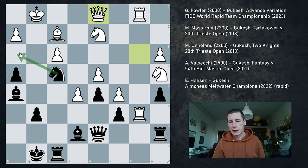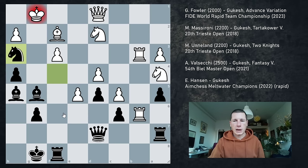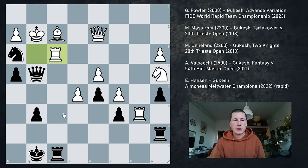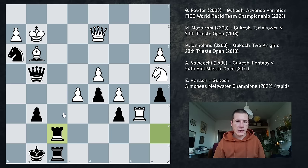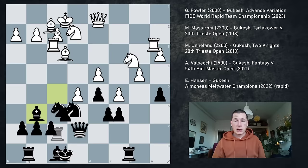Qd1 comes back to the defense. And now you can go Nh3 straight away. He played Bg5 — everything is winning. You're playing with knight, two bishops, rook and queen against king and bishop, basically. And that's just too much. He played R1b3, which doesn't really do anything. Nh3 check. Kg2. And now finally the game ends. Bxh3, Qxh3, and Bf3. This bishop cannot be taken because of Qg4. He took it anyway. Rxf3, Qg4, the rook comes to g3, hxg3, Bxg3. And the final move of the game was Rf7 threatening to play Rf2 and win immediately.